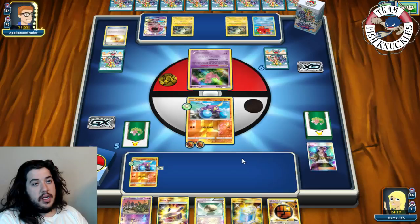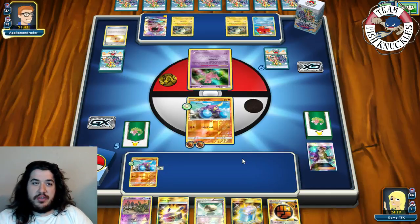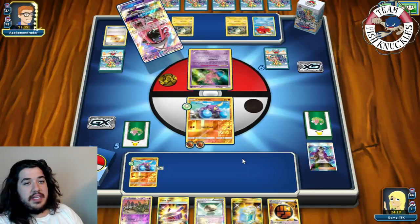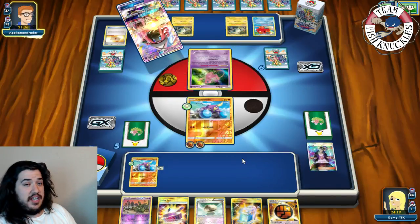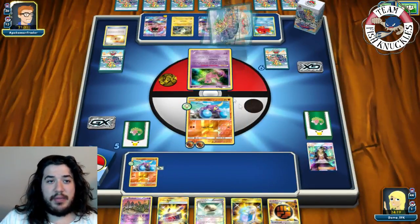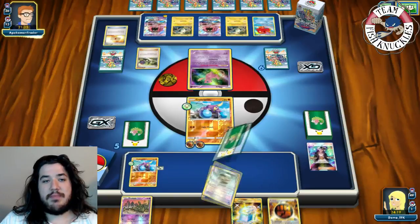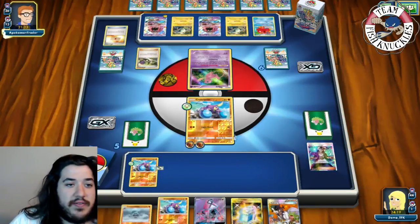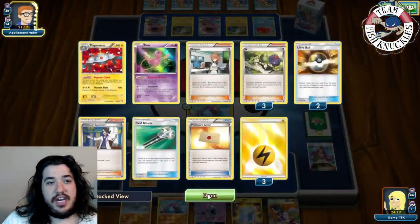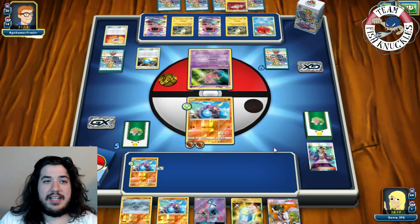Opponent gets the Trubbish but we could put a Float Stone on it for next turn. A Lightning Energy goes to the Tapu Lele, then another Lele comes down. We see an N come down, which kind of saves us but our opponent had too many cards for another Sycamore. We find a Crab Brawler. Opponent gets a Stretcher and must have the Rare Candy Magnezone - and there it goes, Rare Candy into Magnezone.